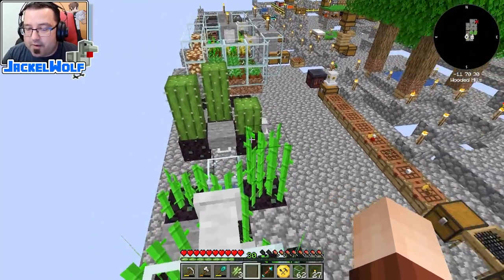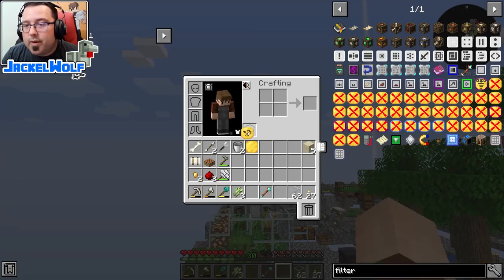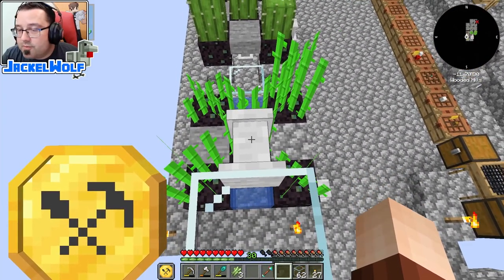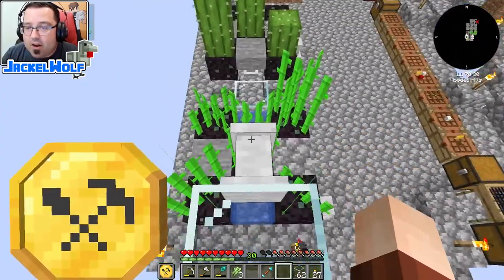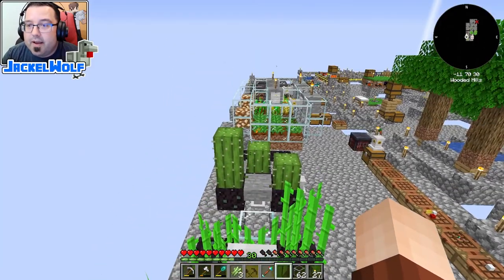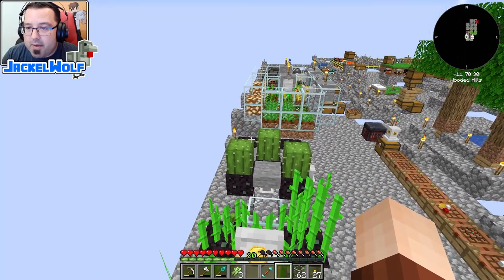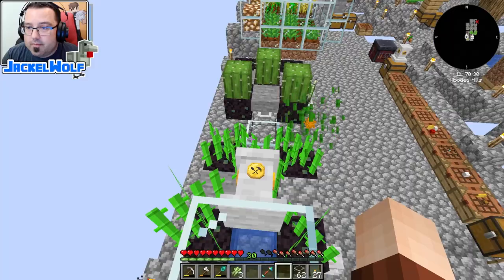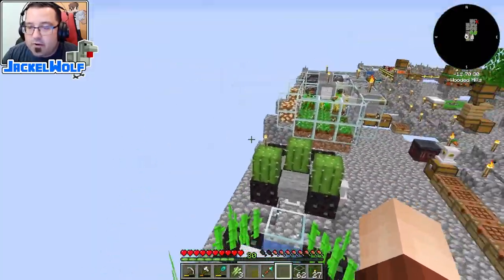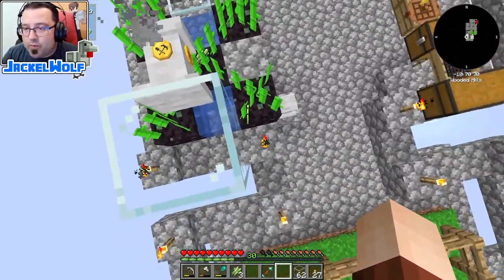We're going to take the quarry upgrade, put it in our offhand — this is how you add stuff to the pedestal mod. It is a little bit confusing and probably caused me the most problems early on, so I'm going to stress it pretty much every time: put it in the offhand, right click. It is now affecting these blocks. You can watch it mine slowly back and forth. There are enchantments that will speed this up as well, but until we get to that point we won't be able to do anything about that.